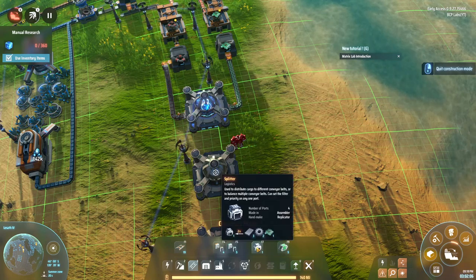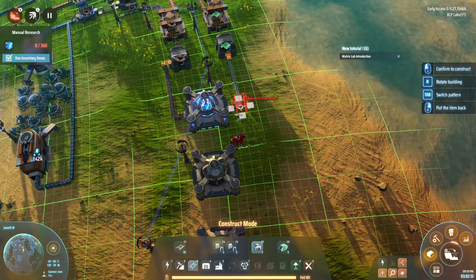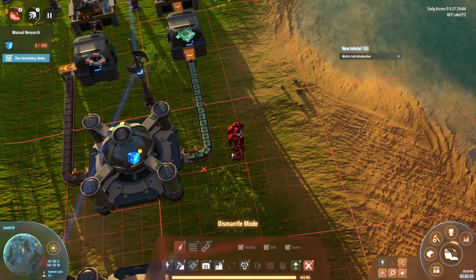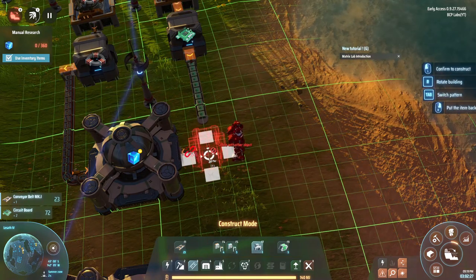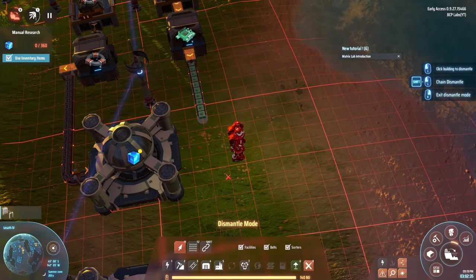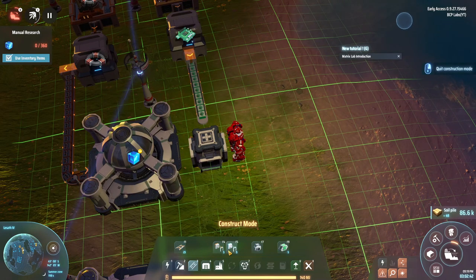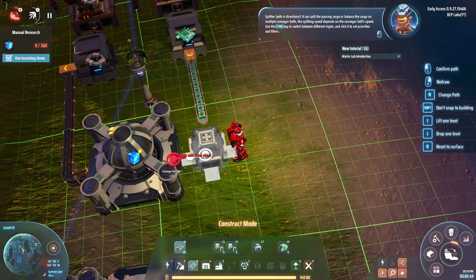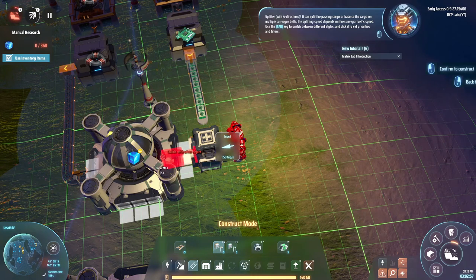I did unlock the splitter. I'm wondering if that's going to work the way I expect — I might have to rework this. I haven't actually used these before; like everything else in this game, I haven't done any of it. With four directions it can split or balance cargo on multiple conveyor belts. The splitting speed depends on the conveyor belt speed, and you use the Tab key to switch between different styles — priorities and filters.